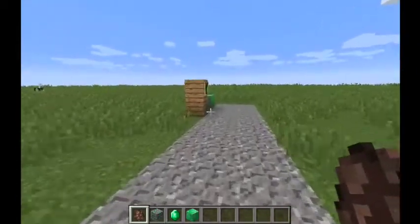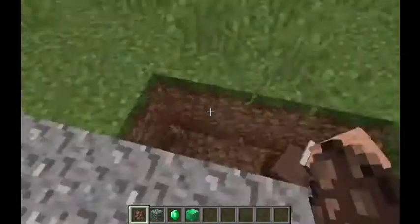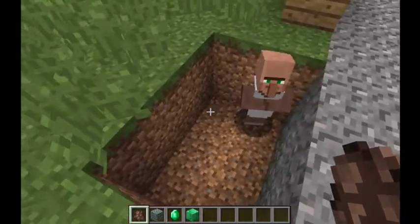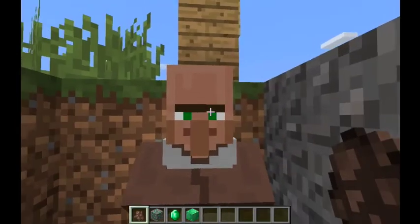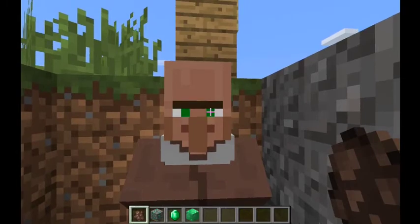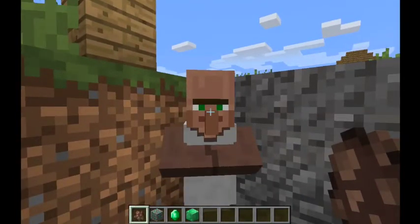I'm going to try and show you every villager there is before we head to the village. This is a butcher villager. All villagers have the same head — the giant uni-brow, the nose, and emerald eyes. They're all bald with the same face. They're sort of human-like in body, but their arms are tucked together and they'll never open them. Their legs are slightly shorter than the player's, and their head is humongous.